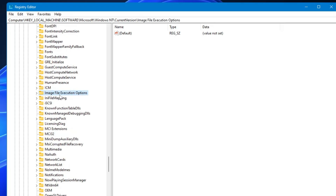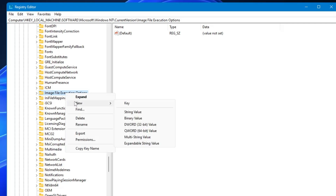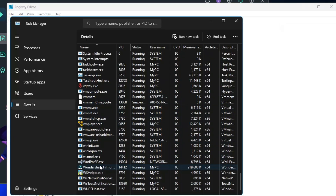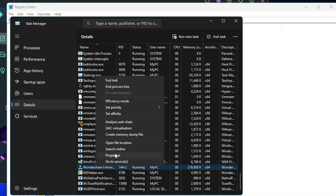Once you're there, right-click on Image File Execution Options, hover over New, and click on Key. You need to rename this key with the game or application's .exe name. Bring up Task Manager, go to Details, find that application, right-click on it, click Properties, and copy the full name of that executable.